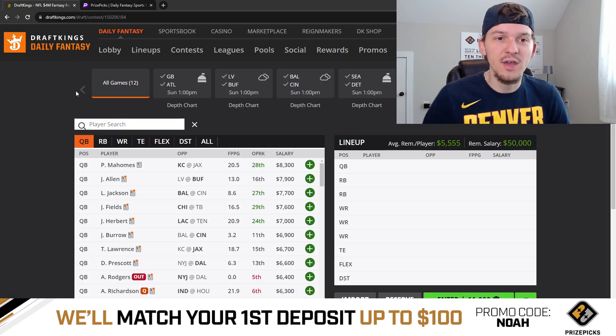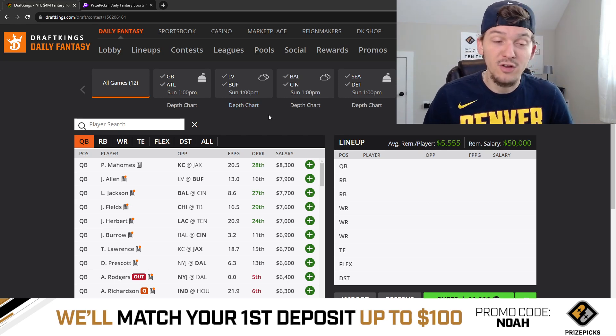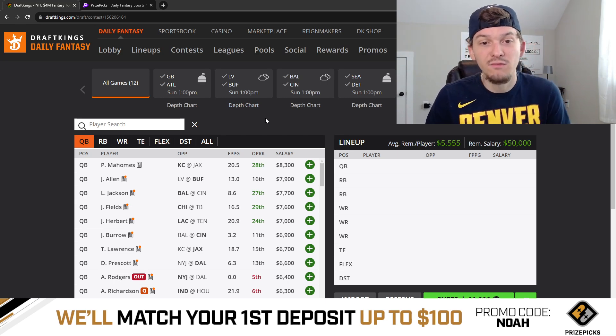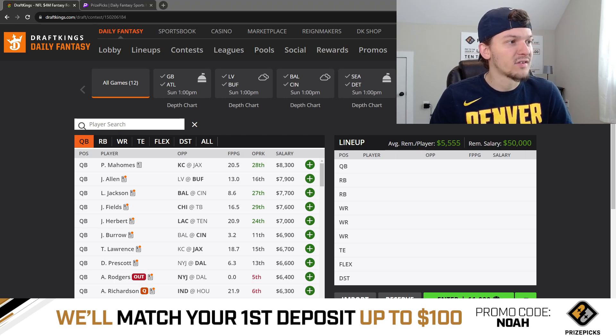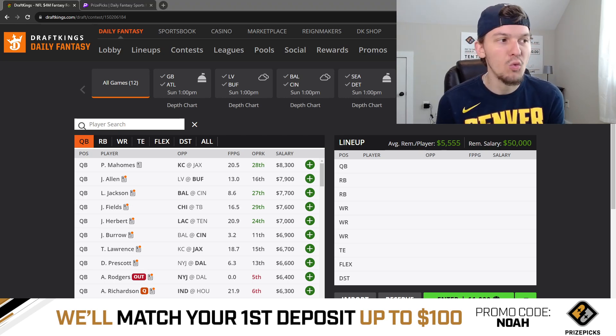Let's talk through the week two slate on DraftKings, starting off at the quarterback position. There's going to be a lot of good options to pay up for. You've got Patrick Mahomes in a game against Jacksonville that is expected to be pretty high scoring. Right now the KC-Jacksonville game has the highest total on the slate at 51.5. I think Mahomes is definitely going to get some ownership this week.